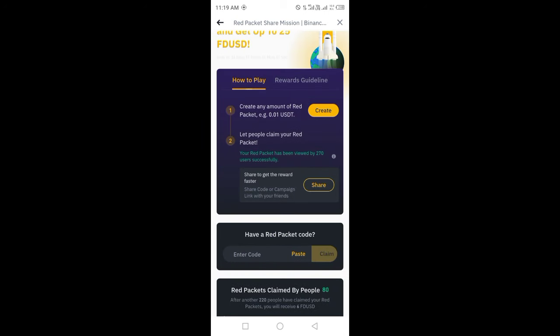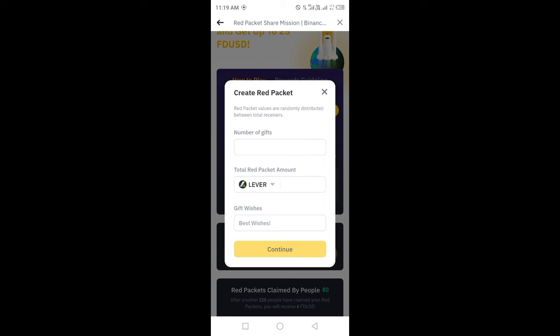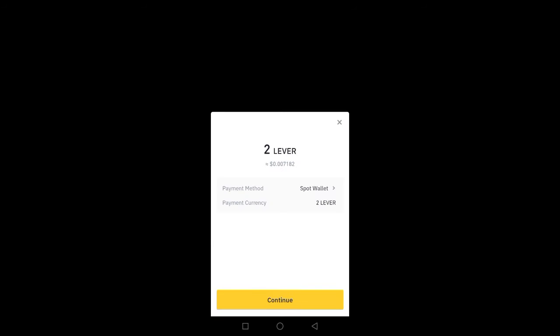Since I created this code myself, I can't claim it. So after that, create a code by clicking on 'Create One'. Select the currency, set the number of gifts to 700 if you want to earn 25–50 USD, select the coin, enter the amount you want, and enter your wishes.